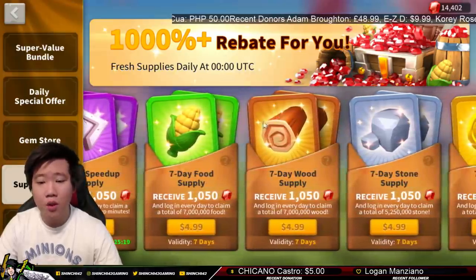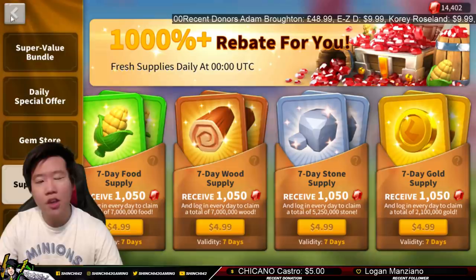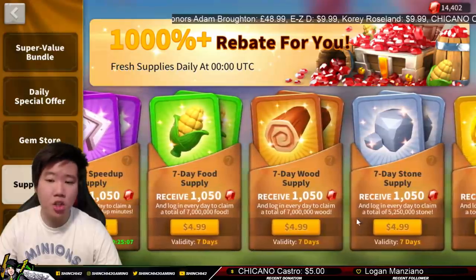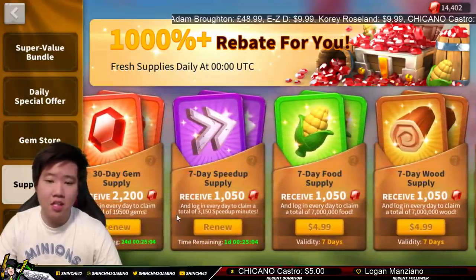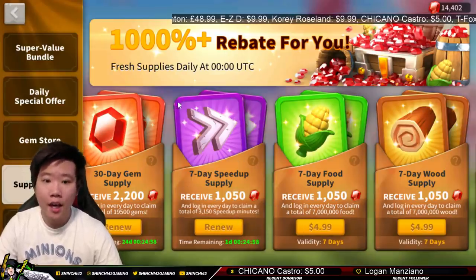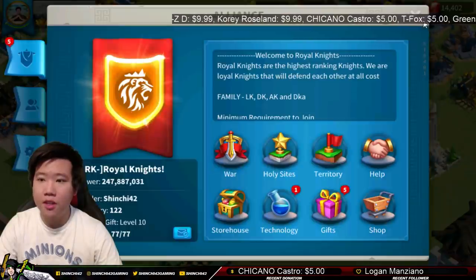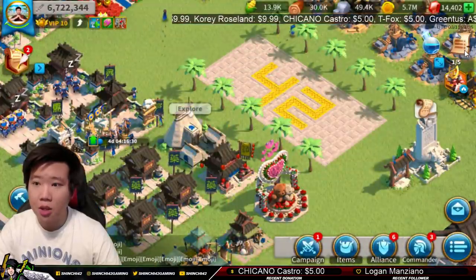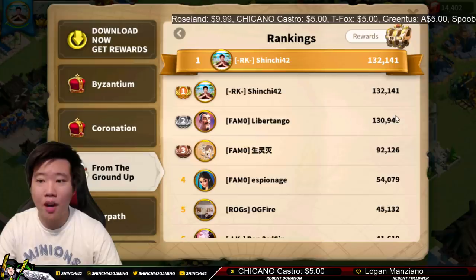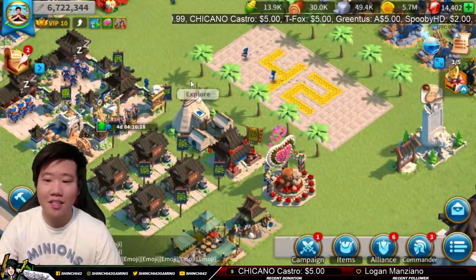I'm still debating if I want to get the seven-day supply for food, wood, and stone — I don't think I'd consider gold. One of my alliance members actually suggested I buy them, and I think it worked out very well. We've got close to about 25 minutes left. Let's see if we're going to win this spot. Hopefully he doesn't power up anymore — hopefully he's drained out and doesn't have any more speed ups. I still have some reserves, so I'm super excited.